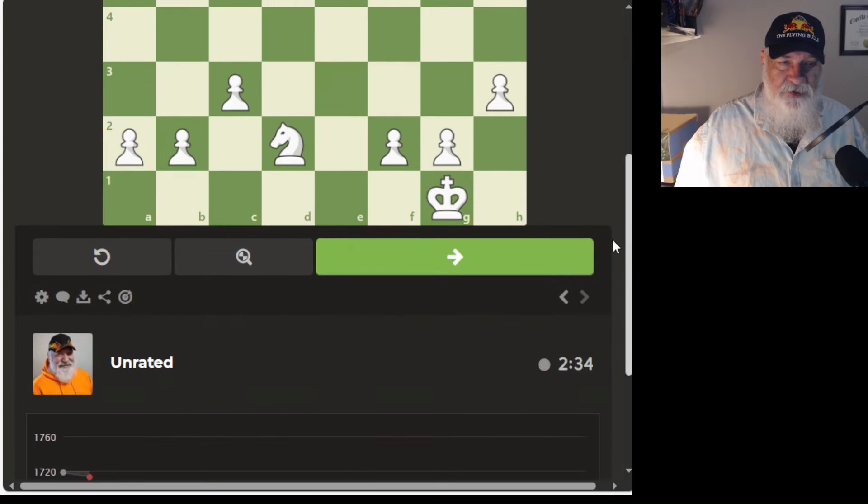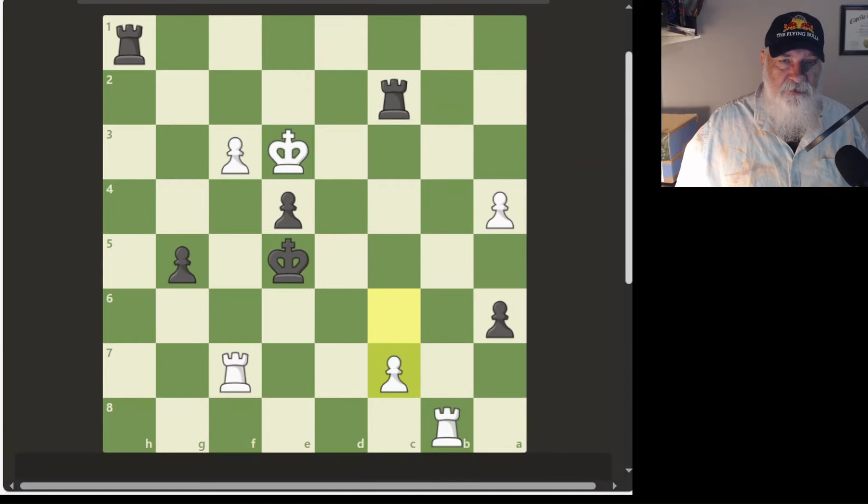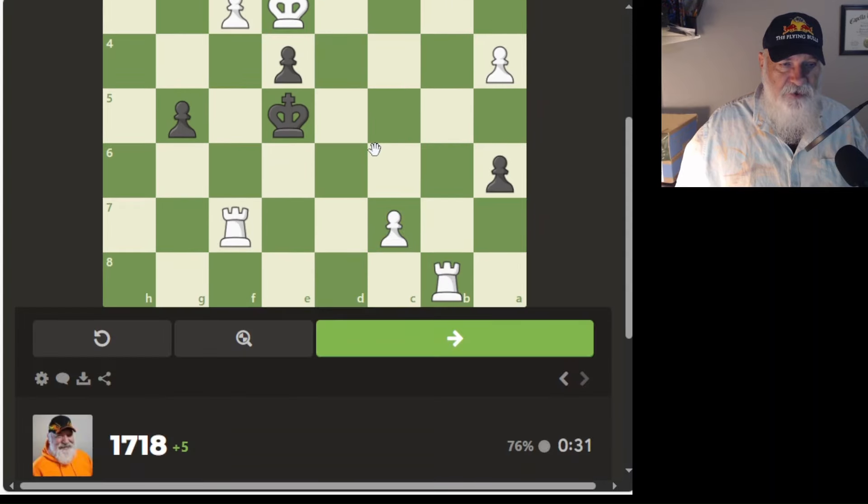The next one is black to move. I can put him in check here or put him in check here. If I put him in check here, that takes care of this square, these squares are all taken care of, and I think that will be checkmate. If I go here it should turn green and it should be checkmate. And that's correct!